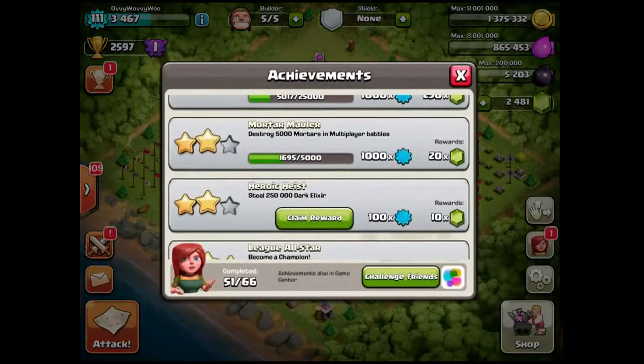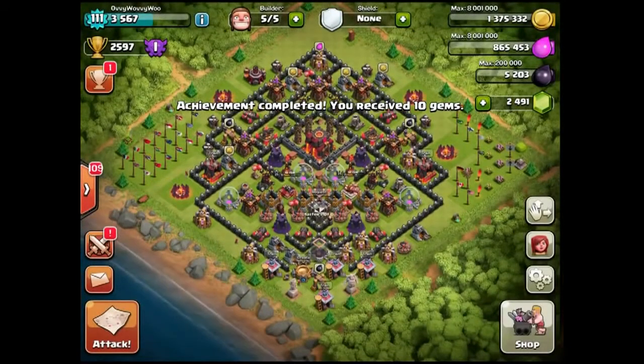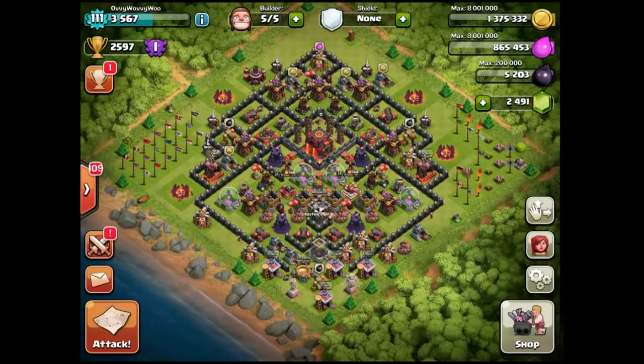She is shouting at us: 'Dude, you've got an achievement - claim your reward.' 10 gems and 100 XP - very, very nice. So I hope you enjoyed the video, guys. It was a little bit short, but I just wanted to show you winning that and how lucky we were to be only one Dark Elixir away. If you like the video, hit like down below. Comment as well if you want to see more of these little achievement videos. But until next time, thank you so much for watching.